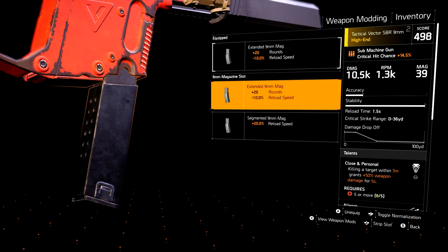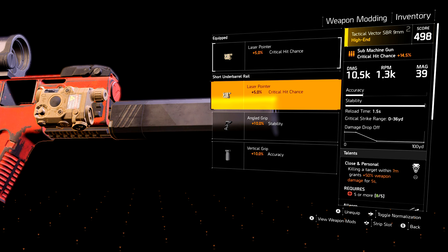For the magazine, you can't really use anything other than the extended mag version, due to the fact that SMGs have super small magazines. Maybe if you get the extra talent you might be able to get away with it, but for the most part everyone's going to be using the extended 9mm mag that gives you 20 bullets.